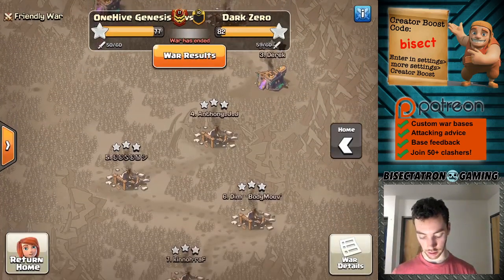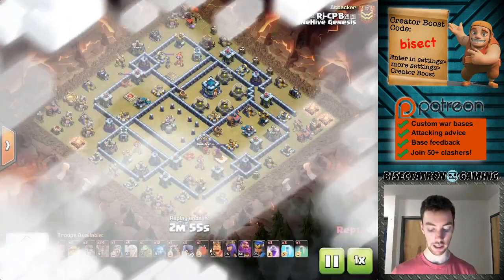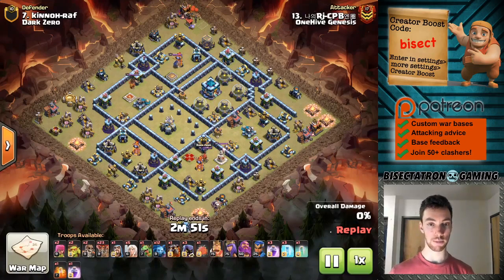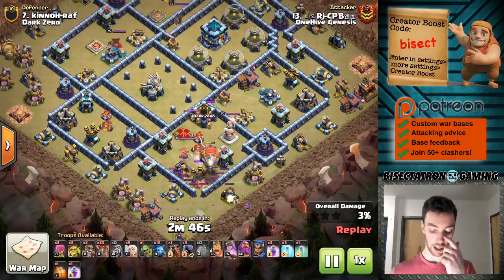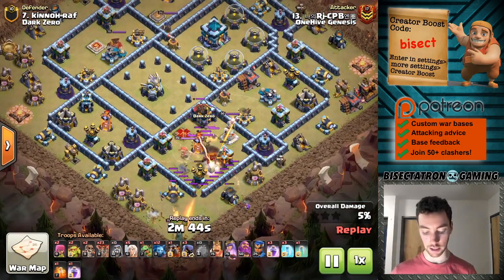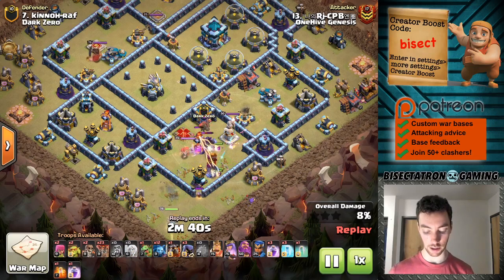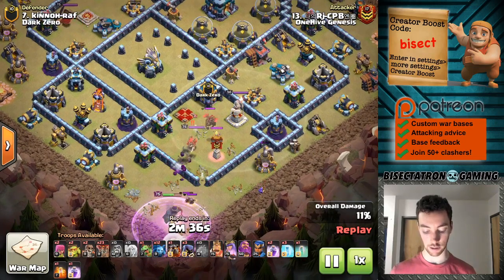This war we did not win — it was a friendly war. At Town Hall 14 we're seeing three stars, but Town Hall 12 and 13, it's not a done deal. I think we're seeing kind of almost comparable difficulty levels. Let me know what you think in the comments — curious to get some other perspectives on what Town Hall levels you're finding difficult and what balance you're seeing.